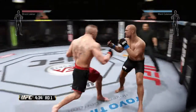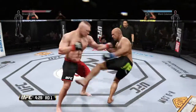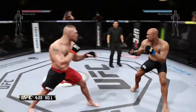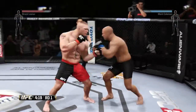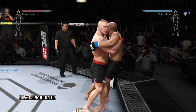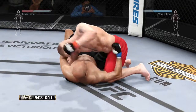What a jab. Excellent jab by Lesnar. Swing and a miss. He hits him with that overhand. He tries to take him down with the single, but can't get it. Coleman's looking for some control here — he's got double underhooks. Side control.